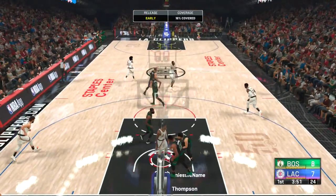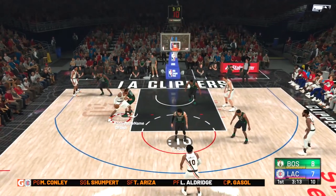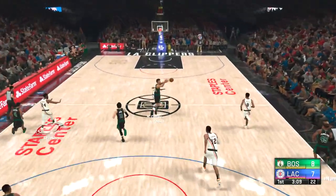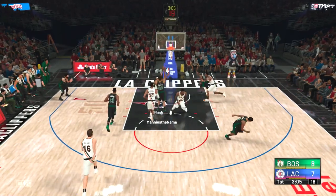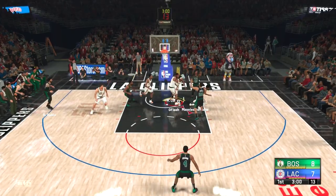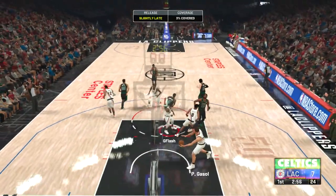Pick and pop with LaMarcus Aldridge going all the way. I get stuck in an animation but still make it. Nice curl for LaMarcus, single coverage. He brings a double and gets the steal, going all the way. I bring nice defense. He finds corner three-point shooter Rubio — he misses. Offensive rebound, he kicks it out.